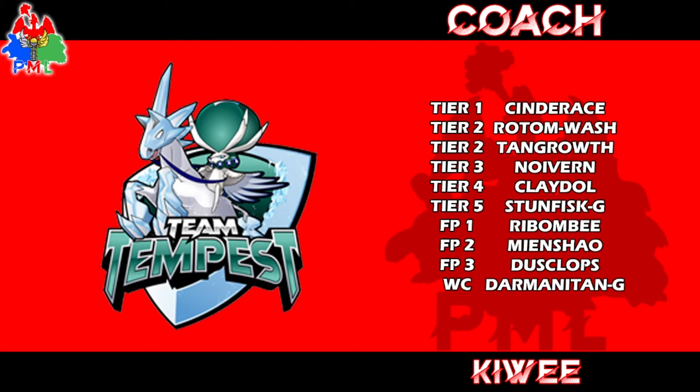Team Tempest drafted Cinderace, Rotom Wash, Tangrowth, Noivern, Claydol, Glalie, Stun Fist, Robombi, Meowshadow, Dustclops, and Galarian Darmanitan. That's a pretty good team. Being pick number one, you get the top picks — you get really what you want. Pick one you take Cinderace in this kind of league. We also allowed the YouTubers to draft out of order, so some drafted Tier 2 first, some Tier 1 first.